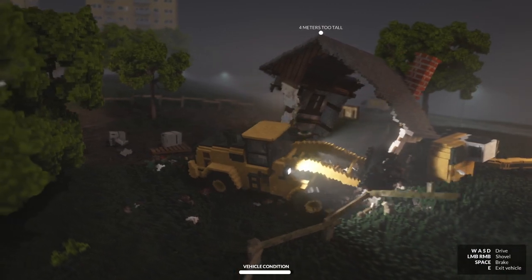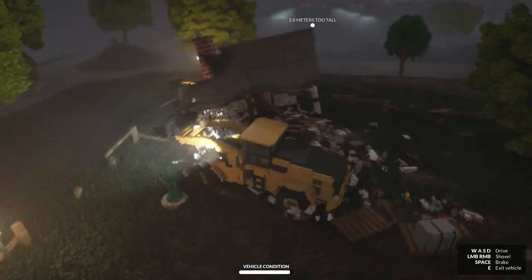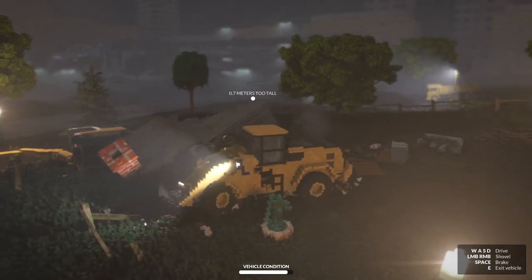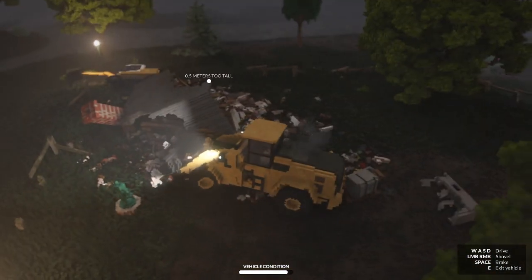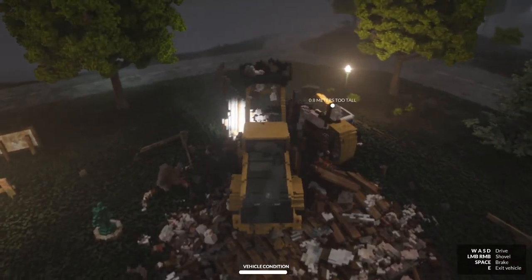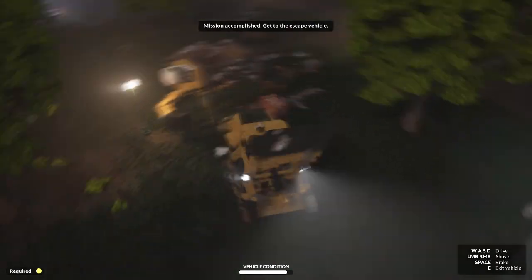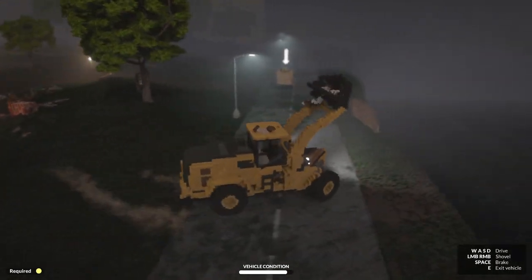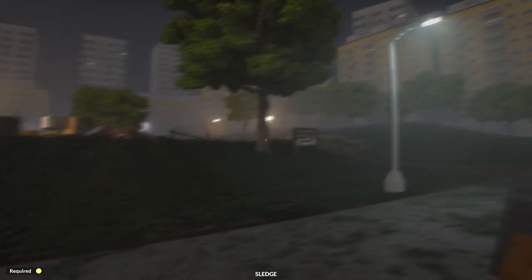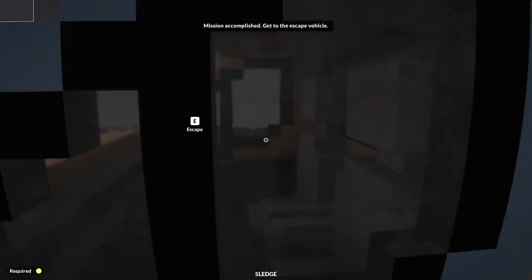We can see we're still four meters too tall. Until that roof basically hits the ground - which I think it's about to do. We're so close - back up a little bit. We almost got it, just a little more. There we go - we did it! That is one demolished house, man. Holy crap. That was a rental. Mission accomplished - escape! We're escaping, baby!